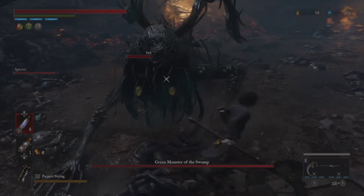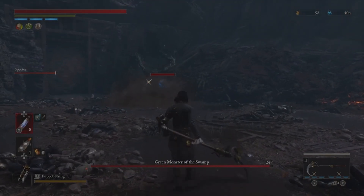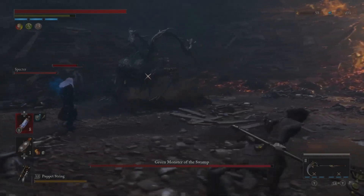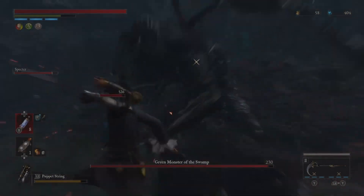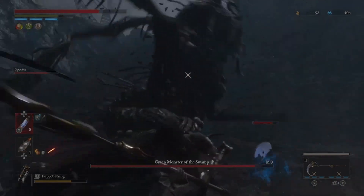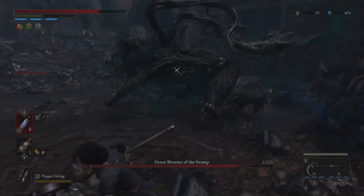It's prudent to conserve a majority of your pulse cells for the latter part of the skirmish. Preparation is key: outfit yourself with a puppet string for the Legion arm and the Puppet Ripper as the primary weapon, affording the advantage of engaging the monster from a safer, extended range. This strategic distancing not only facilitates evasion from the decay, but also capitalizes on the battlefield's configuration, which isn't particularly conducive for close-quarter combat.